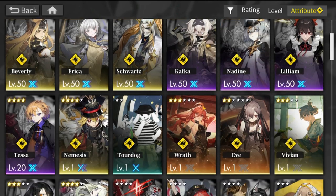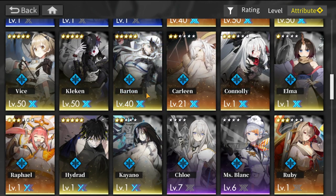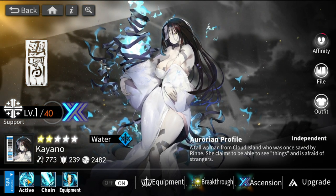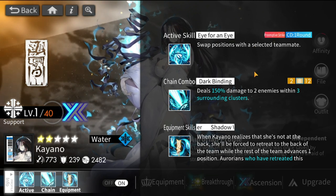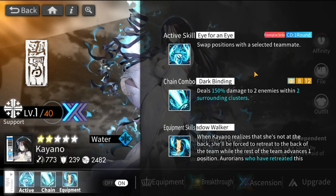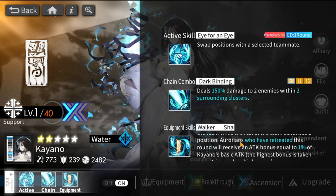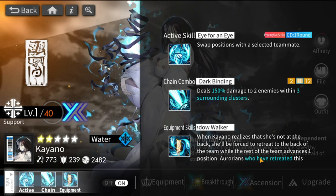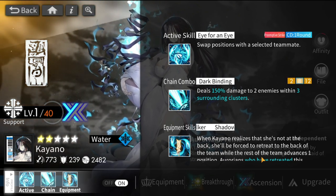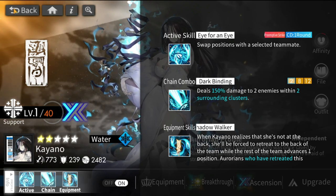Kayano is one of Amemori's key synergies. Her active skill actively swaps Amemori in and out of the captain position so Amemori can charge ninja power. Kayano also has a passive swap that triggers at the start of the round — when Kayano is captain and Amemori is in second position, she automatically puts Amemori into the captain slot.